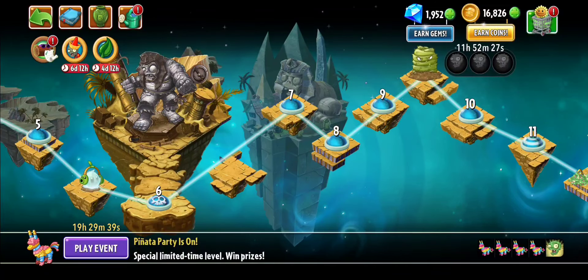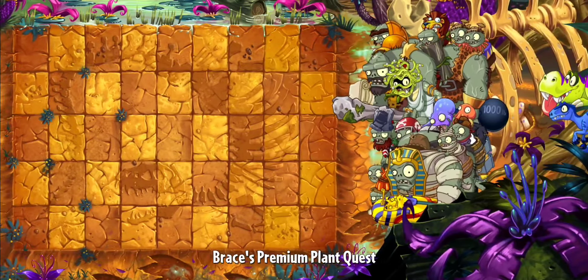After the game is loaded, you're going to go to Ancient Egypt and play Level 7. Let's hop into it and wait for it to load. If you see a level like this, you know you've done the process right.